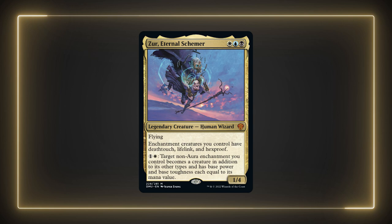Xur is a 1/4 human wizard with flying that costs white, blue, black. He gives enchantment creatures you control deathtouch, lifelink, and hexproof. He has an activated ability that costs one white that reads: target non-aura enchantment you control becomes a creature in addition to its other types and has base power and base toughness each equal to its mana value.